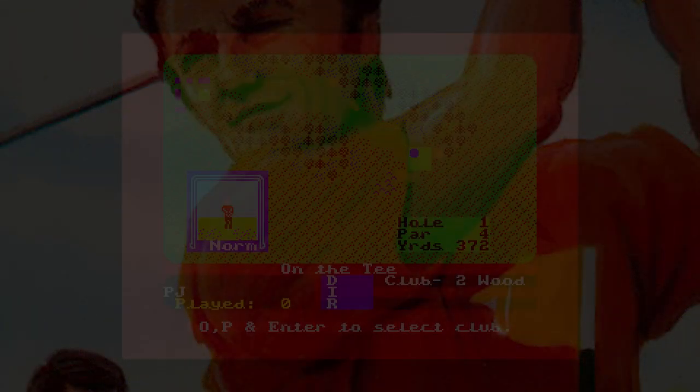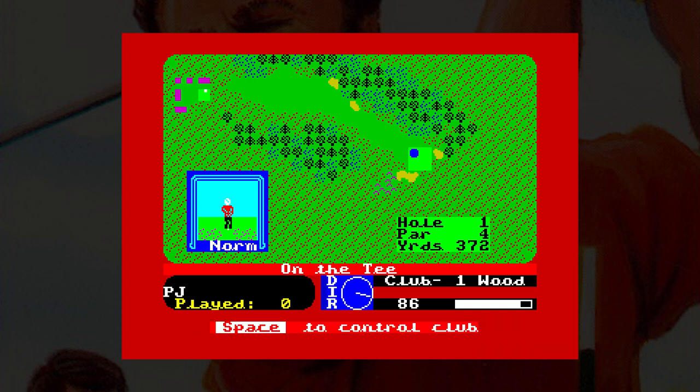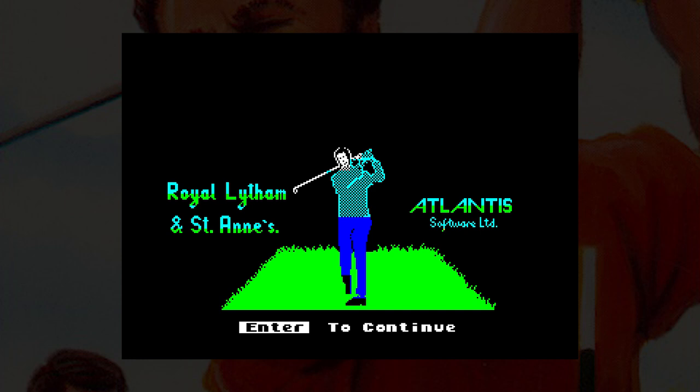And Pro Golf 1 and 2 from Atlantis Software in 1986. This game plays better than the others but still uses the compass for direction — this time visible on screen and moveable by the O and P keys, making it far easier to get the right direction. Club selection and shot strength are also done using O and P. The club swing uses the familiar two clicks — one to start the swing and one to hit the ball. Once on the green, we get a close-up too. This game looks and feels very much like an updated version of The Open. Pro Golf 2 has the Dynamite Dan music too, which is very interesting.